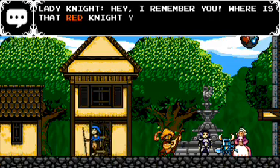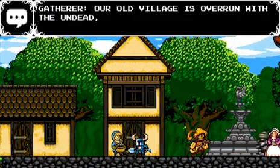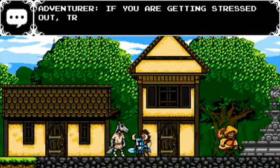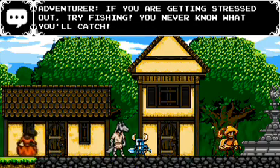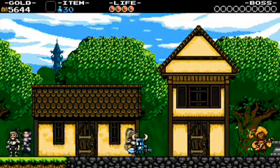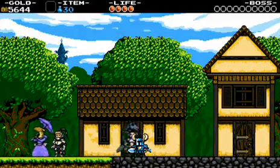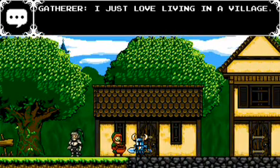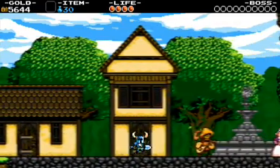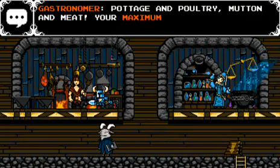Purple hair kid. Lady Knight - hey, I remember you. Where is that red knight you used to hang out with? Not here unfortunately. Our old village is overrun with the undead and Specter Knight. We barely made it out in time. Adventurer, if you are getting stressed out, try fishing. You'll never know what you'll catch. This is a secret - in Pride Morgue, keep going left. Eventually they'll probably repeat - there's no way they're all unique. Appears like a shop. Pottage and poultry, mutton and meat - your maximum health will increase if you eat.